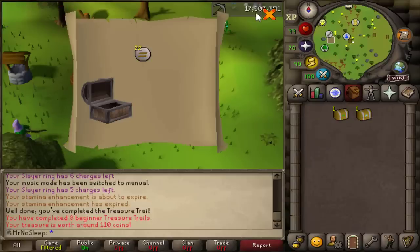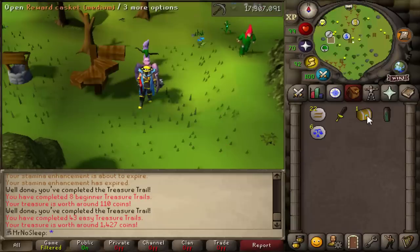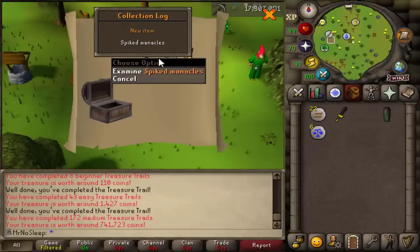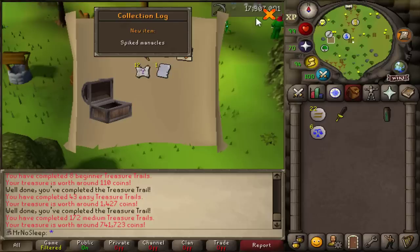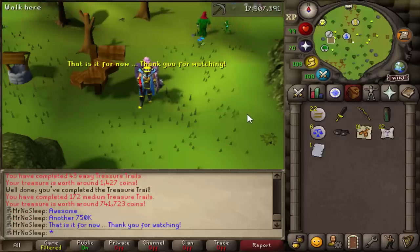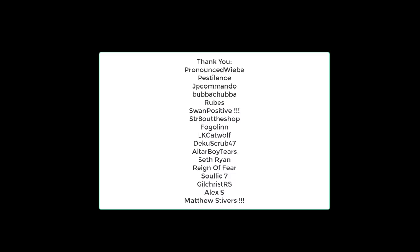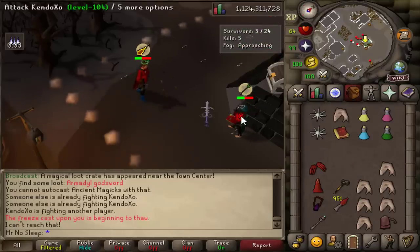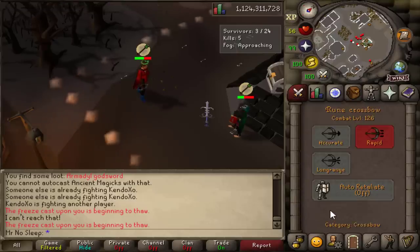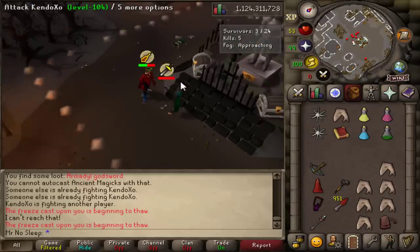It's clue scroll time. The beginner clue gave me not a lot, the easy wasn't great either, but the medium clue gave spiked manacles — that looks incredible! That's another 750K added to the price check. Definitely do your clues while skilling. That's going to wrap up this one — thank you so much for watching. A huge thank you to our channel members, especially Swan Positive and Matthew Stivers. I'll see you soon with loot from 1000 Spindle. Take care, Mr. No Sleep out.